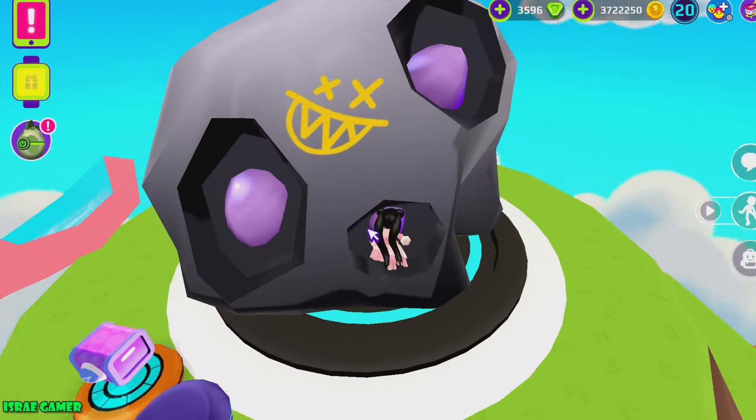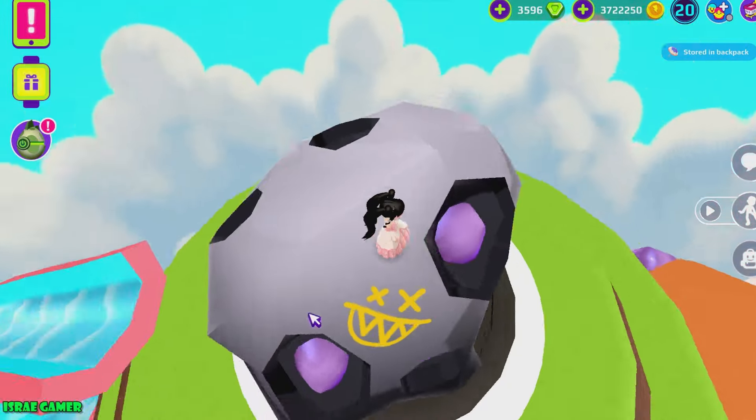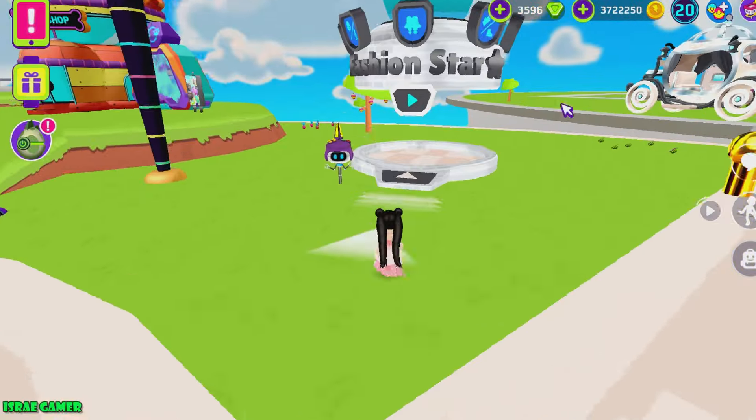Now the fifth secret box is in this place. You just have to go right here and then kind of dive into this ore and then you will find the secret box. As easy as it seems — just do as I did.